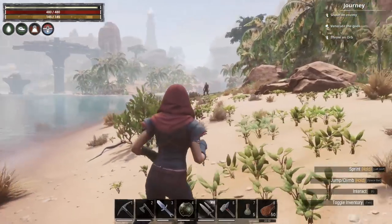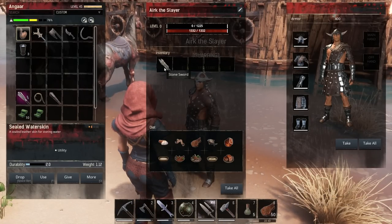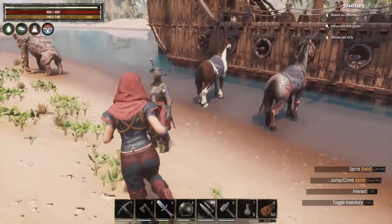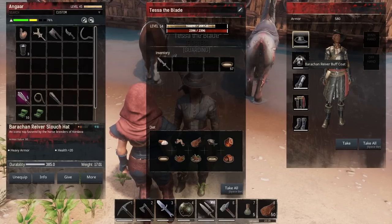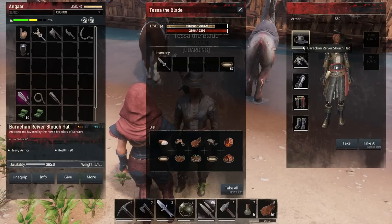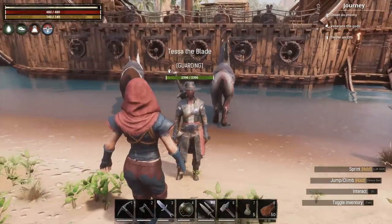We tamed another of those guys over there. This is Eric the Slayer — he's still at level 0 and still has a stone sword. I gave him the old set of heavy armor because we made this set — the Barachan Reaver set — for Tessa. It's also a heavy armor set, plus 20 health on each piece, so that gives her another 100 health on top of what she had before. It's 580 armor as opposed to 400 for the previous set.